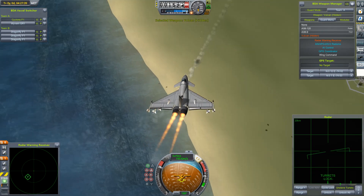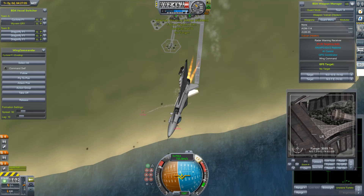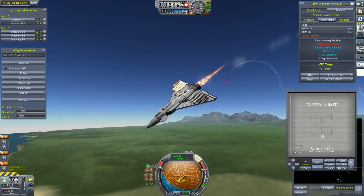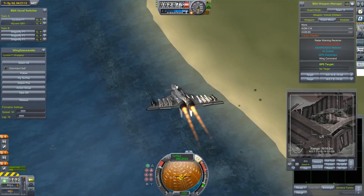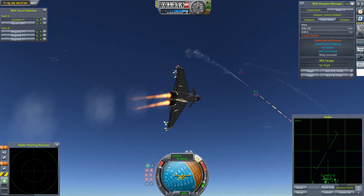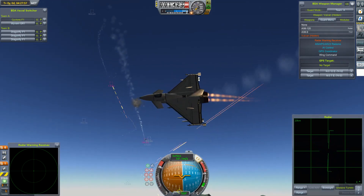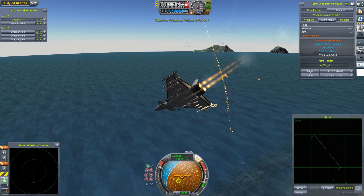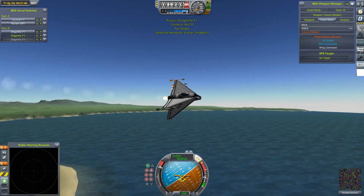Although one of the Cyclones gets one of the Dragonflies in its sights, but fails to score any decent damage. The Wyvern is staying out of most of the trouble — actually, I think he's got a Dragonfly on his tail. This is not good. These are a large and heavy craft.